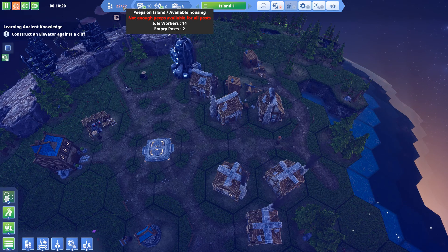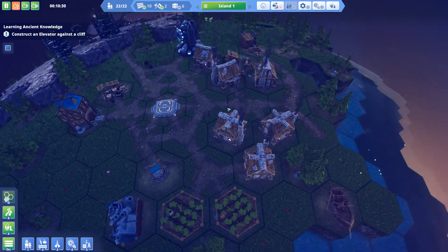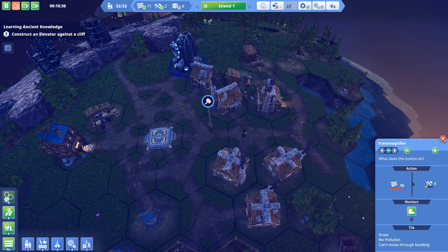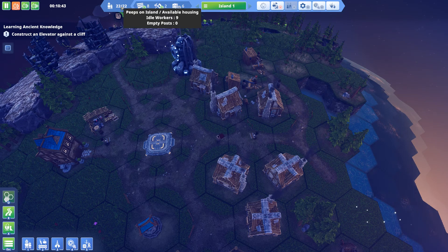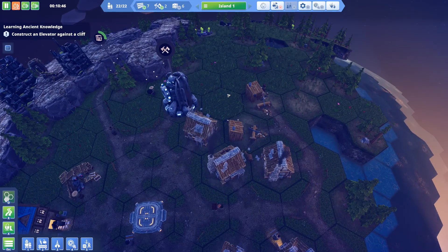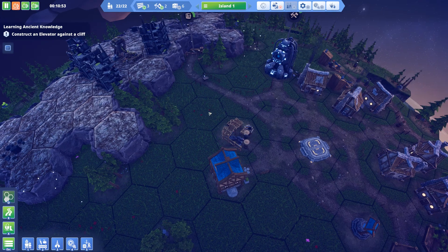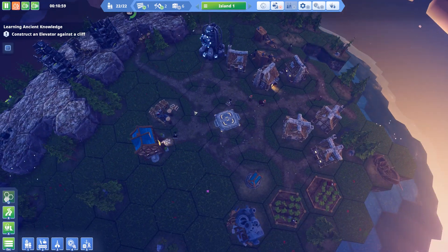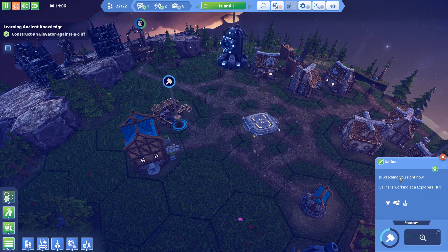All my huts are real — look, I've got 22 people now. Not enough peeps available — you want about 12 idle workers? I need some more tools, so let's get one of these little tool transmogrifications going. I don't know why it keeps going red — I've got idle people all over the place. I wonder if I can build another explorer's hut. They've depleted that research stuff. That's my explorer's hut — where are they going now? They're basically going over here.